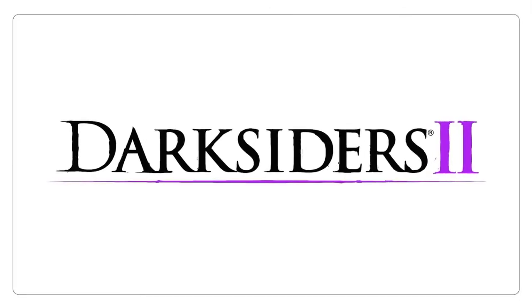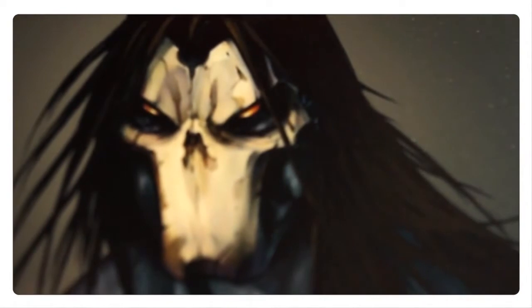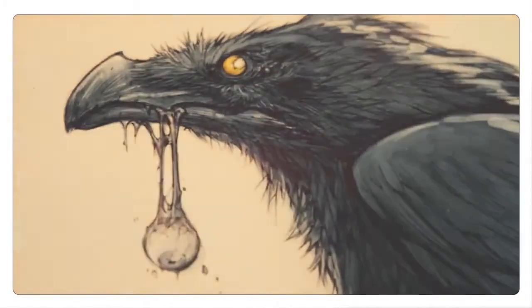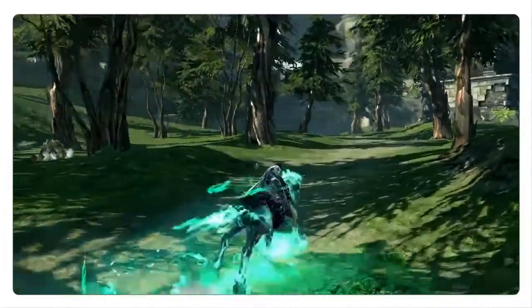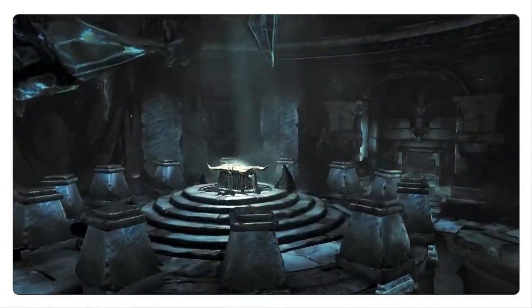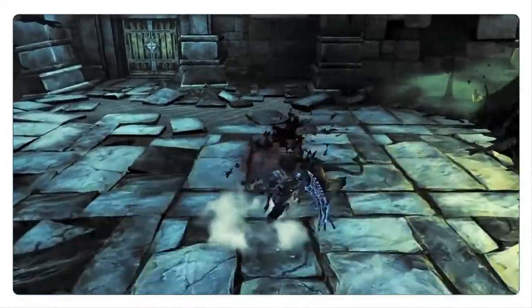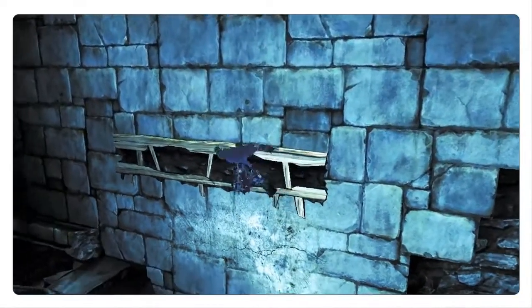In Darksiders 2, the world's way more varied than it was in Darksiders 1. You're in the underworld. Death's kind of just on a journey through all these different areas, and you see this menace of corruption sort of eating everything away. You'll go from this beautiful forest to the Forge Lands where these large Scottish-like giants dwell, to the undead plains where skeletal lords roll over dusty lands, to angel realms, to demon realms, and to the tree of life, and all kinds of different locations within the Darksiders mythos.